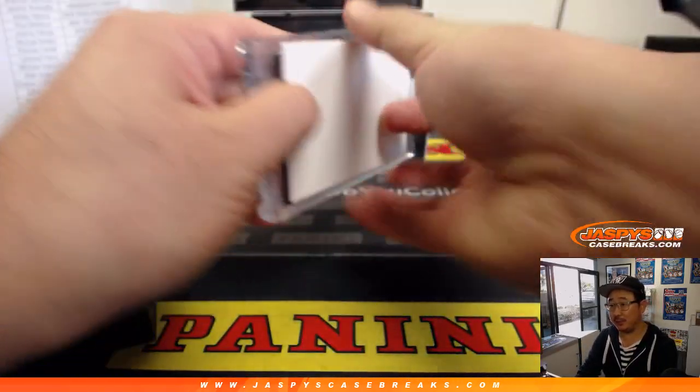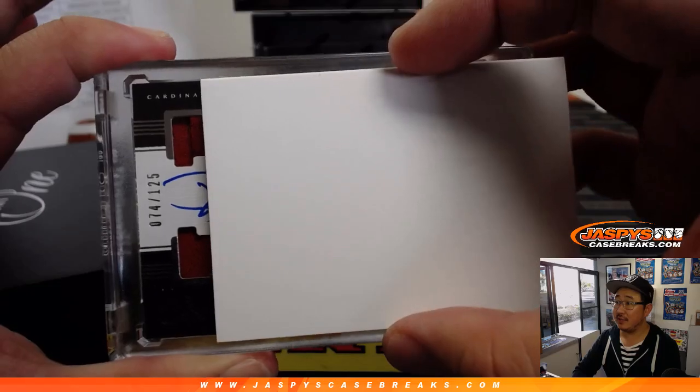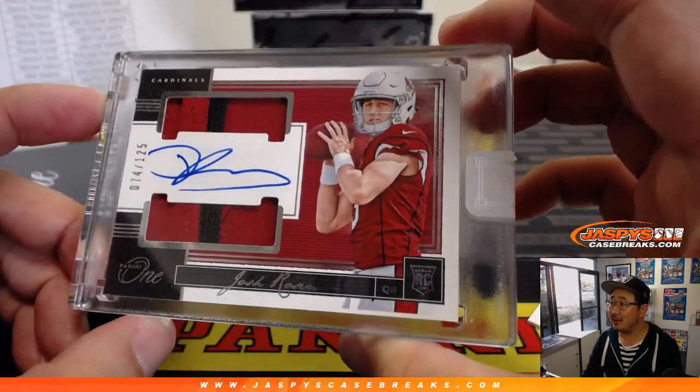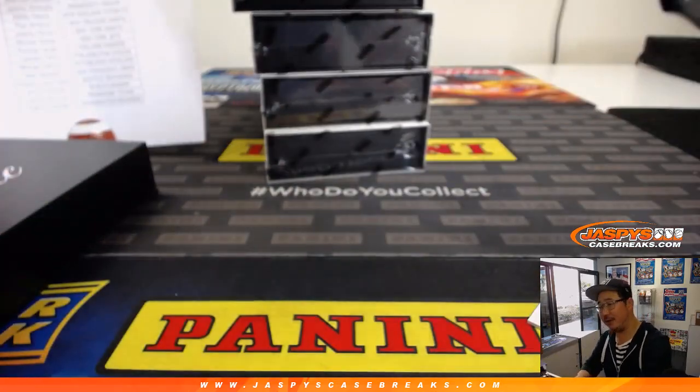So a couple of nice hits back-to-back. Let's see what we've got in this one. 74 out of 125 — more Josh Rosen, two-color dual relic, on-card auto. Jeremy Tillman with that one.